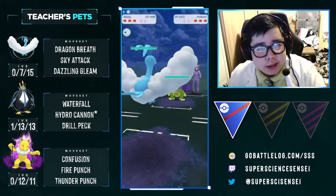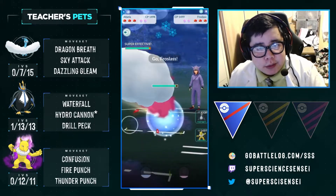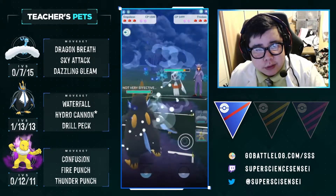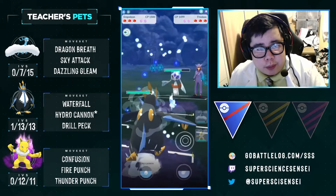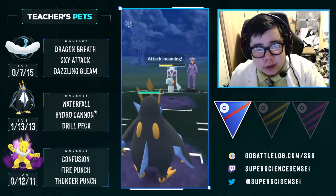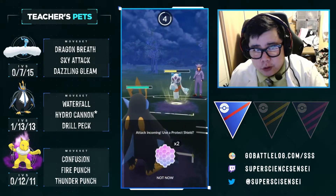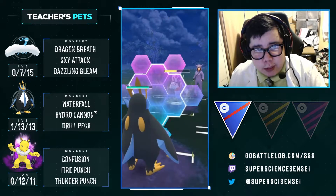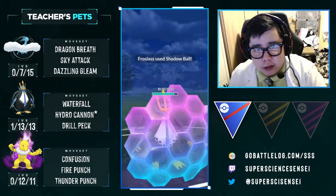Politoed into Altaria. Since they switched right away, I know that one has Earthquake, not Blizzard — so it's a threat to our Empoleon. It's the other way around if it has Blizzard, not Earthquake. You're never sure which one they have, but when they're willing to swap right away and not play the bait game, you know they don't have the move.